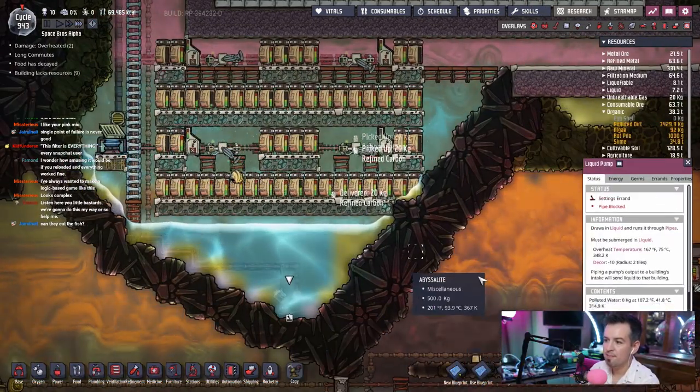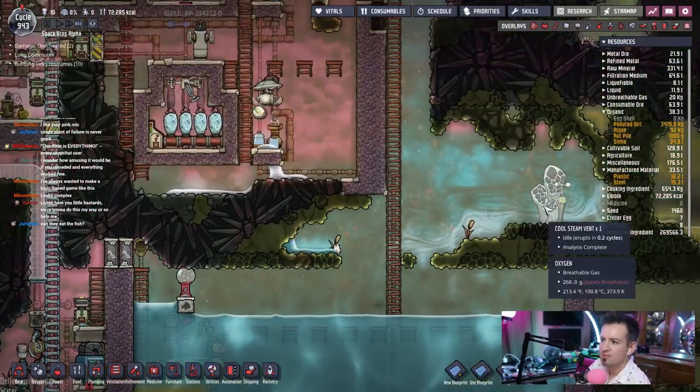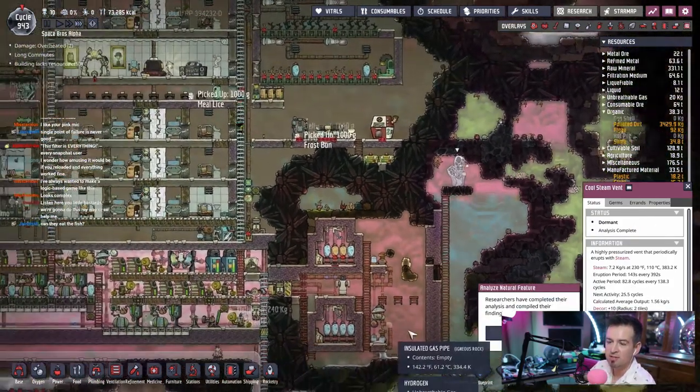We could go ahead and disable that, because this is just getting too high here. These things are running, right? This is gonna go dormant in 24 cycles. God, we have so much water. This is dormant, comes back in 25 cycles — we're just gonna take turns for a while.